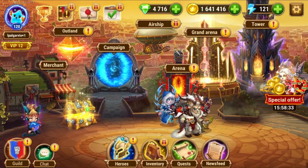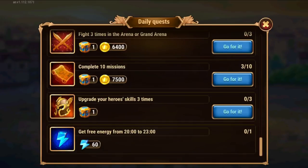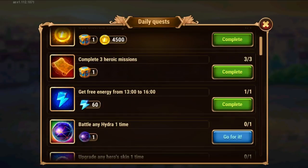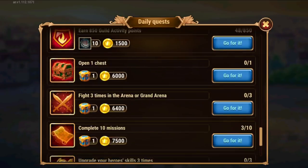The first thing you should be doing is checking on your daily quests. This is where you have all these standard issue rewards that you should be doing daily, or at least most of them, so that you collect their precious rewards and evolve your account over time.